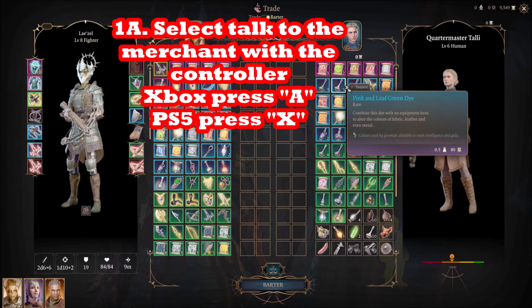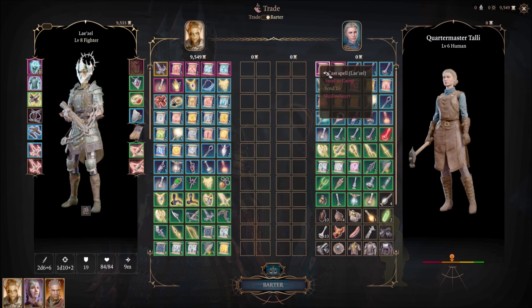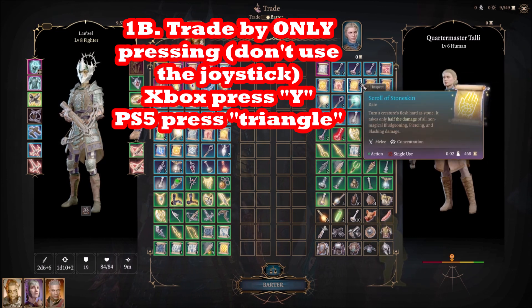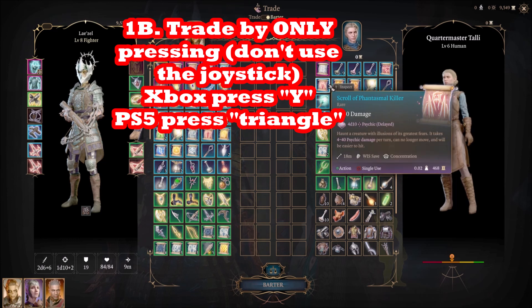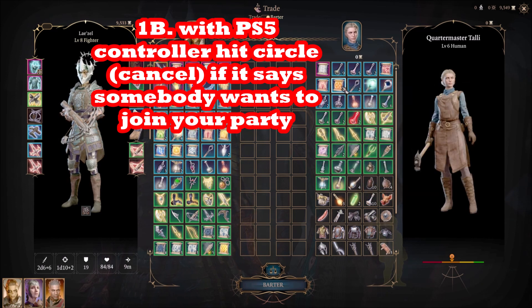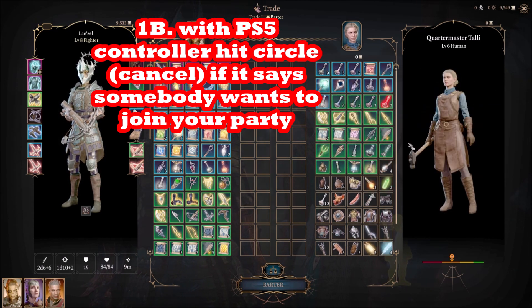When you get to his menu, select — and this is important — select Y on the Xbox to trade, or triangle on the PS5/PS4 to trade. You may get a prompt for someone wanting to join your party on the PS5; just hit the circle button to cancel that and you'll get to the trade menu.